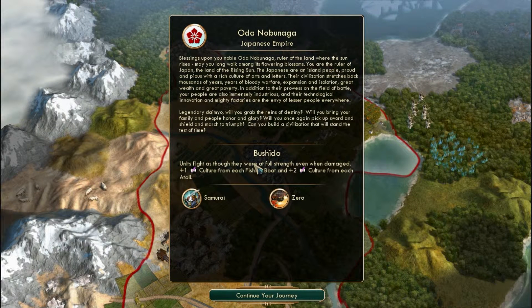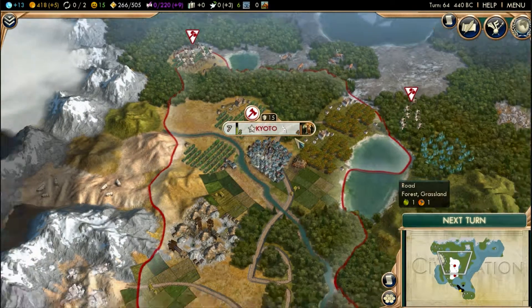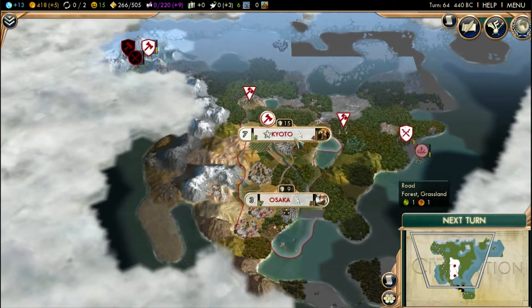What's up everybody, Raven here and today we are back in Civilization 5. Today we're going to hopefully take over those people in the south, or at least find somebody. Our main goal is still finding people, and hopefully get a few more cities up in the north. Alright, let's continue our journey and see how we are right now.